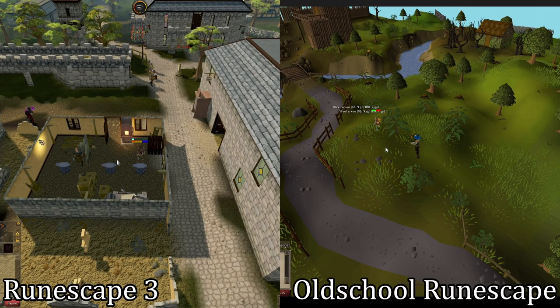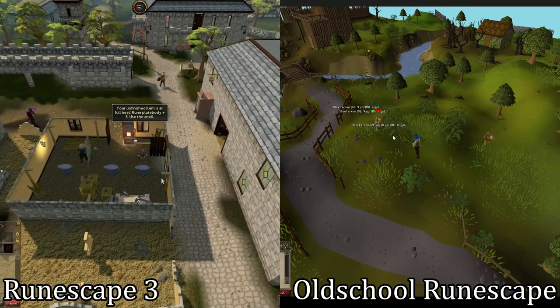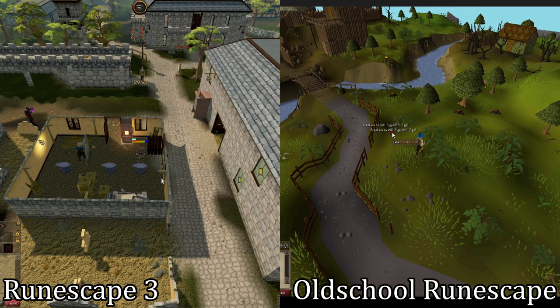The nice thing about RuneScape is you can play them to your heart's content — it is much like a game such as Path of Exile. But if you're going to keep playing the game, you will eventually want to get membership. Membership unlocks new areas, new skills, and way more ways to use the skills that you already had. Membership takes the form of a monthly subscription, but you can also use in-game gold through an item called a bond to purchase membership.